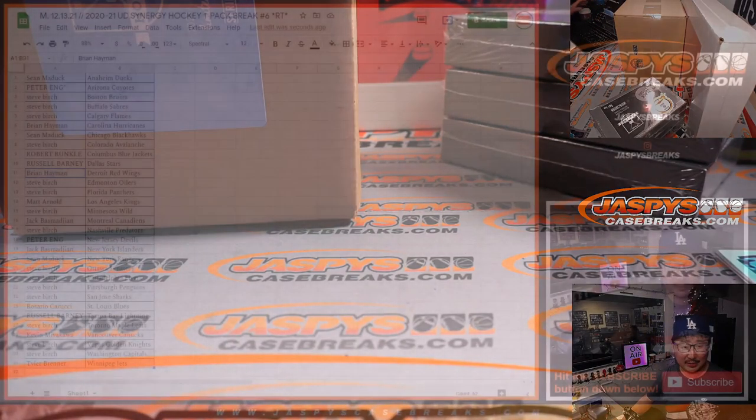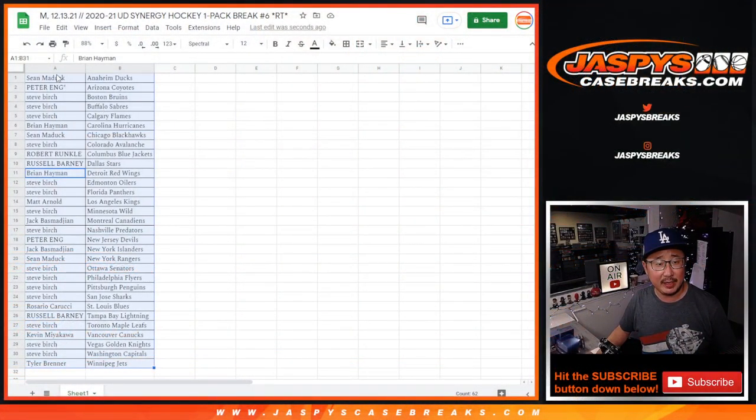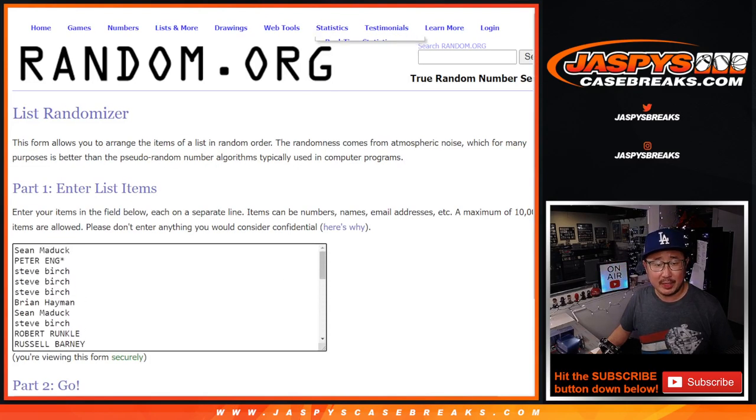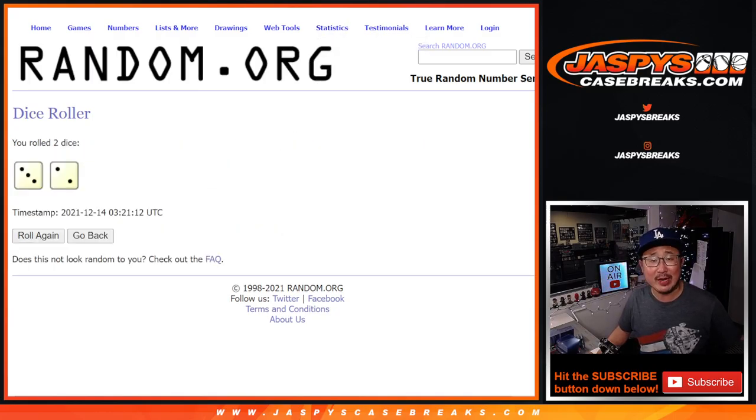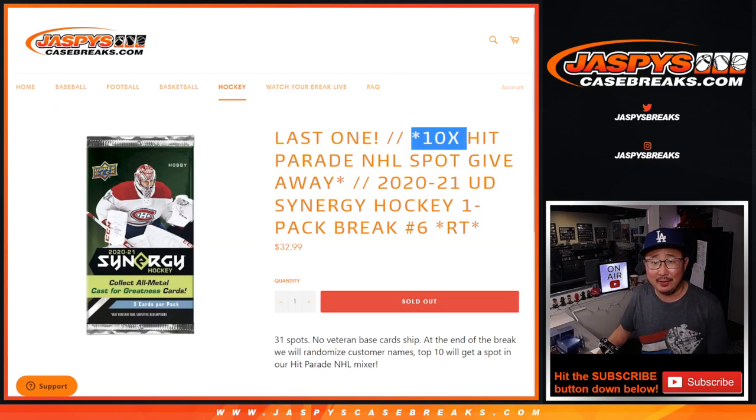Now let's flip back to this list again. Let's gather everybody's names. New dice, new list. Roll it, randomize it. Names: 3 and a 2, 5 times. Top 10 after 5.